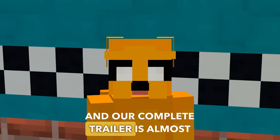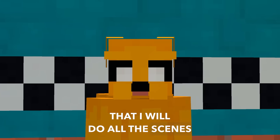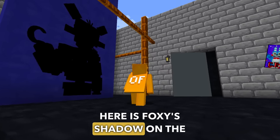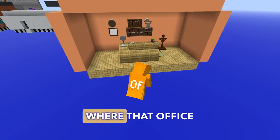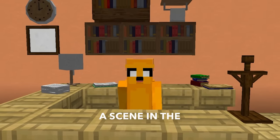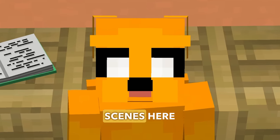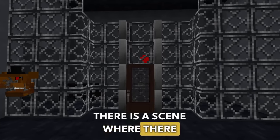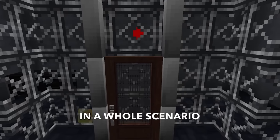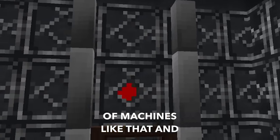Our complete trailer is almost ready — I will do all the scenes. Here is a scene where the protagonist raises this lever. Here is Foxy's shadow on the wall. Then here is the room with that office, where the guy crosses his arms — there's a scene in the trailer for that too. I'll record all three of these scenes. There's also a scene where a policeman appears and a camera approaches him from a perspective in a scenario full of machines.